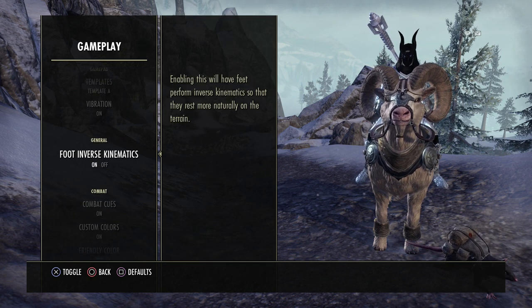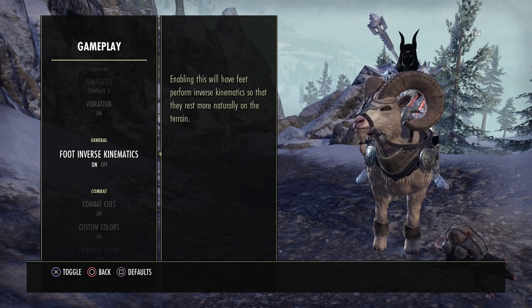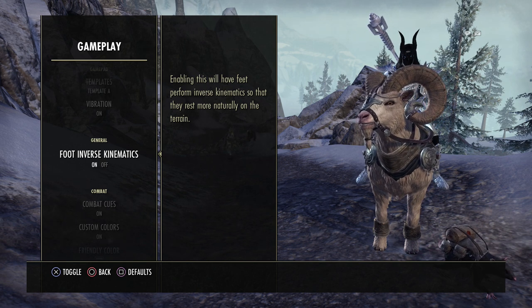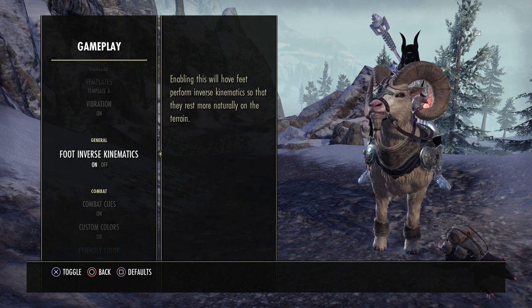The foot issue here — a lot of times you may see your character running around and your feet will actually go through the ground, or in your house it may go through some items you have like rugs. Some of that in your home could be that you don't have it placed down low enough, but sometimes your character just doesn't walk naturally. So you can have this on or off depending on your preference.